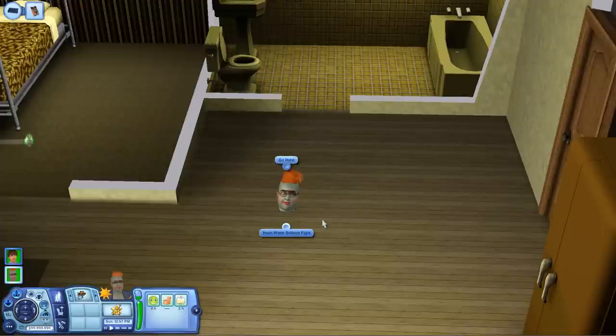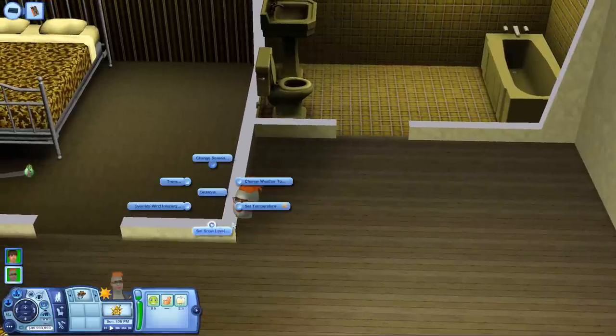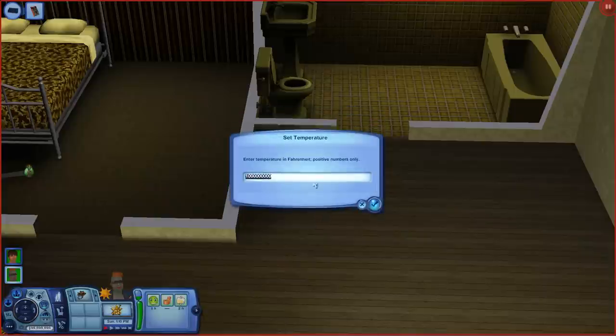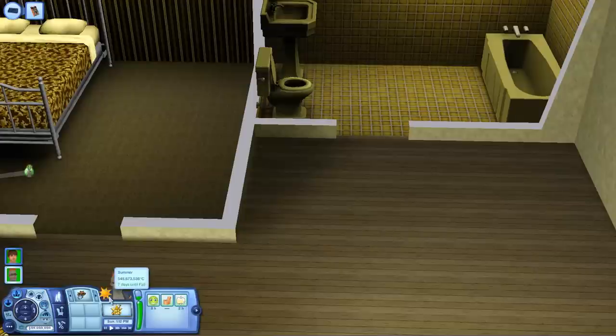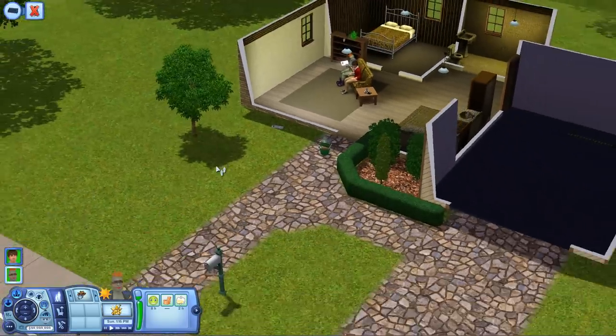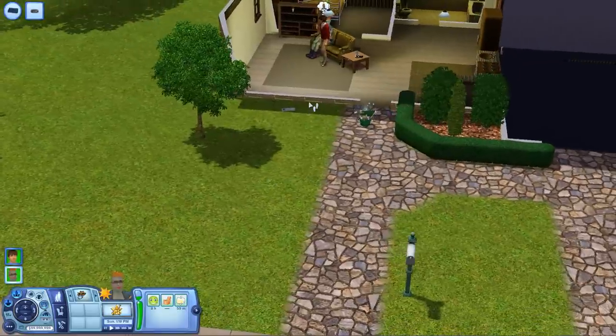I'm clicking on the floor right now and there's only these two options. Now I'm holding shift and clicking — and there's teleport, build, and you can change the seasons right here. Onset temperature, override, heavy. Let's set the temperature to... 540 million degrees Celsius. Let's see if beautiful Helga over here can survive it. You can just teleport using the testing cheats enable.